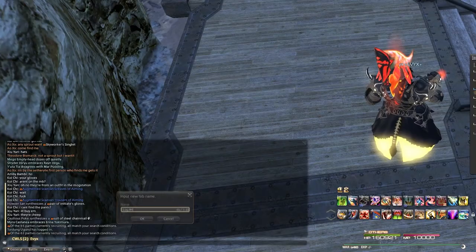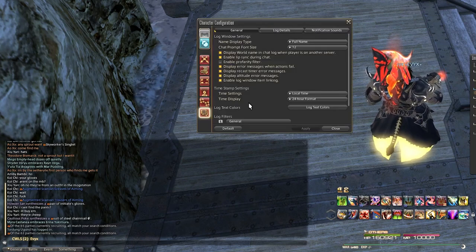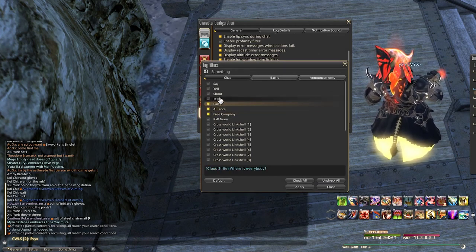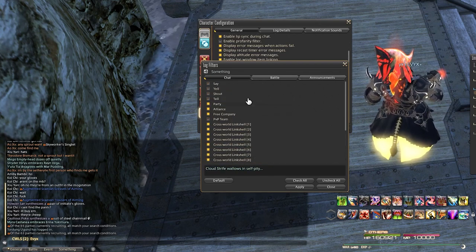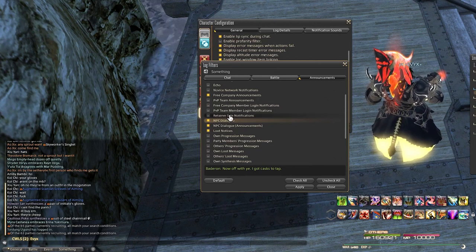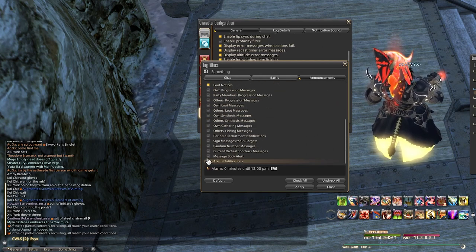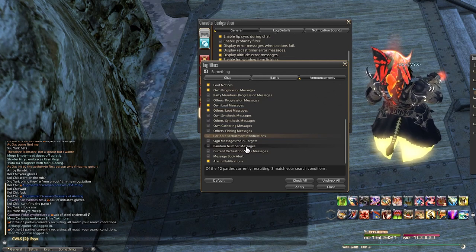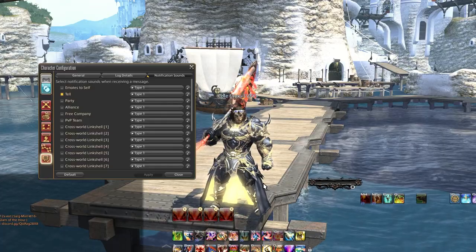The next thing to do is to prune the chat window because you can get spammed extremely fast. My strong recommendation is to look into making link shells and joining free companies to communicate with friends or party members if you're being overwhelmed in chat, and generally avoid the public channels. Open up the chat log settings using the gear icon, and under log filters you can choose a particular tab. Hit the plus icon beside the gear icon to make a new custom tab. Once you select a tab, unselect basically everything that isn't free company, link shell, or core information, and especially stay away from emotes — those can absolutely annihilate your chat. This should clean up the chat from unnecessary spam very quickly.